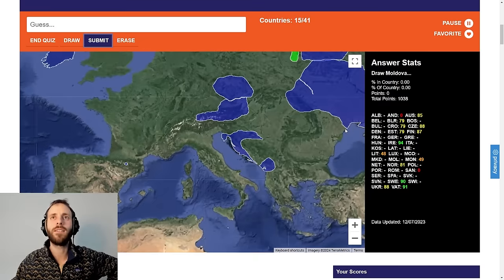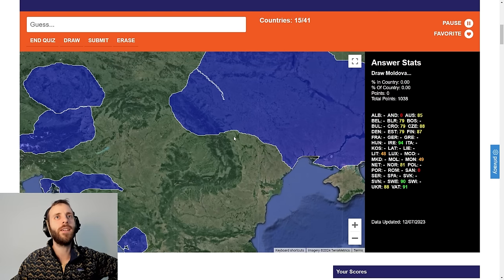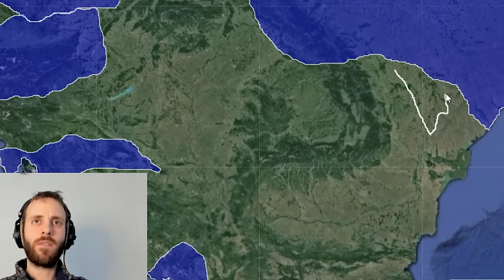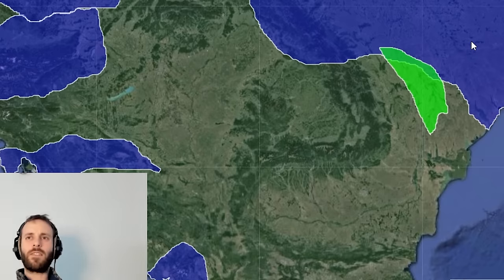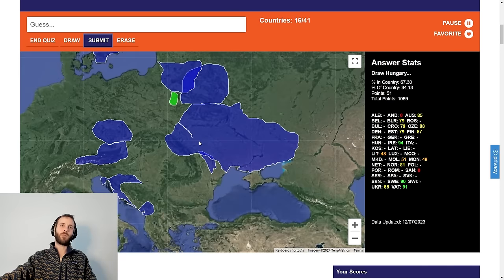Moldova. It doesn't have a coast. It borders Ukraine and it borders Romania. Does it have a little kink there, maybe? Maybe it's like that. I like the shape. But let's see — I doubt the score will be good. 51.